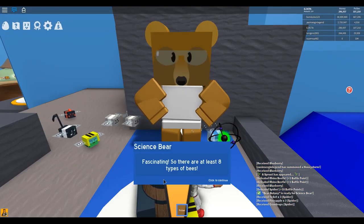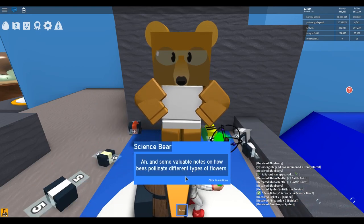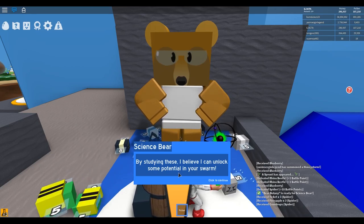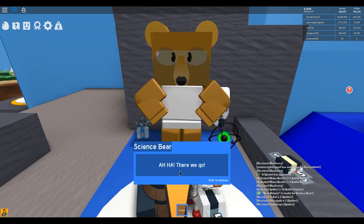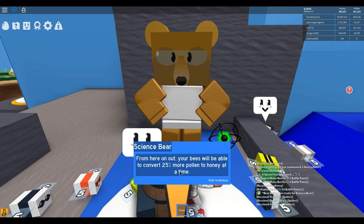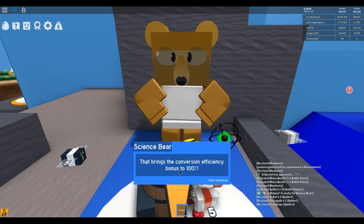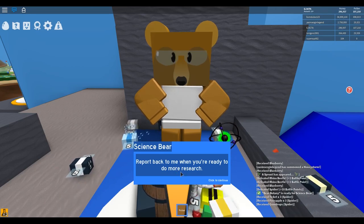Science bear says: 'Fascinating — so there are at least eight types of bees. I have some valuable notes on how bees pollinate different types of flowers. By studying these I believe I can unlock some potential in your swarm.' From here on out your bees will be able to convert 25% more pollen to honey at a time, bringing the conversion efficiency bonus to 100%. Report back when you're ready to do more research.